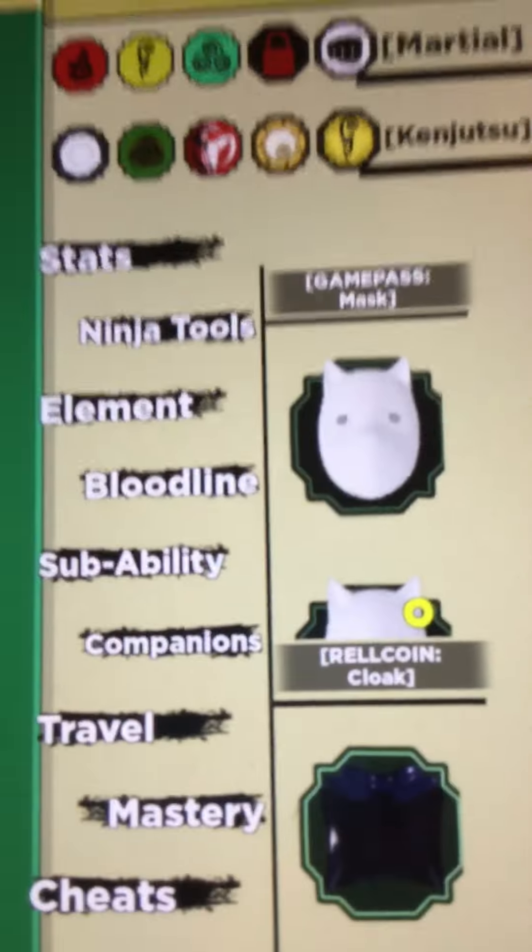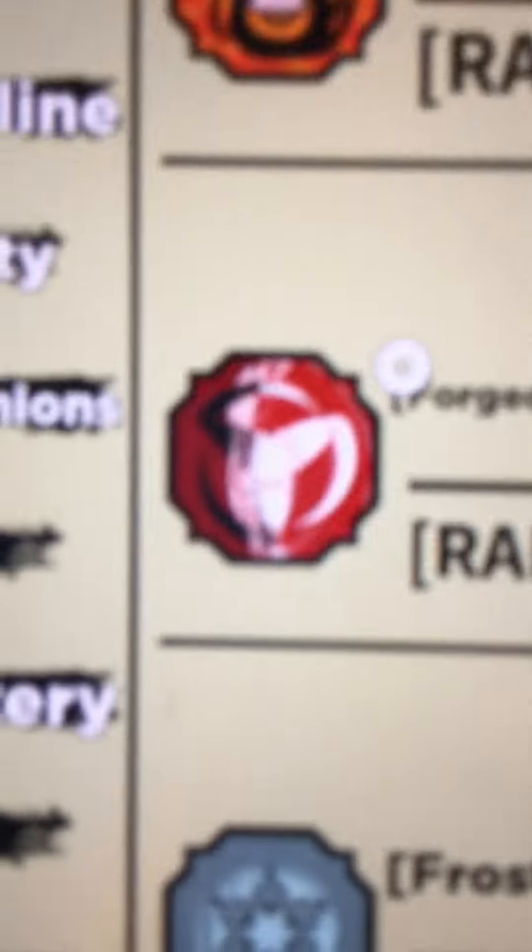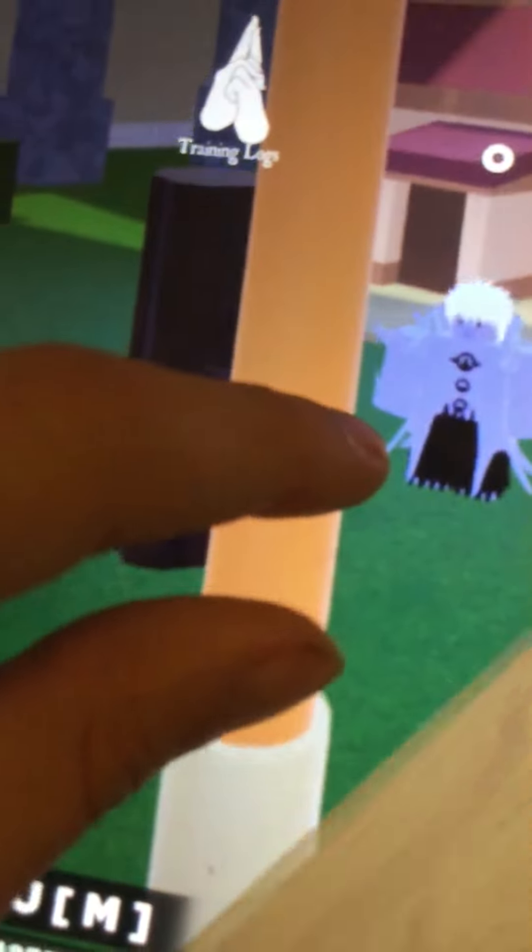I'll show you what the bloodline skin looks like, just in case you ever want to get the Bright bloodline or something. I got lightning — yeah, it's going to be a pain. Here it is — it's called the Forgotten Sense bloodline skin. The Susanoo is red for the base version, but this bloodline skin version is actually blue, not red. It's more blue than anything.